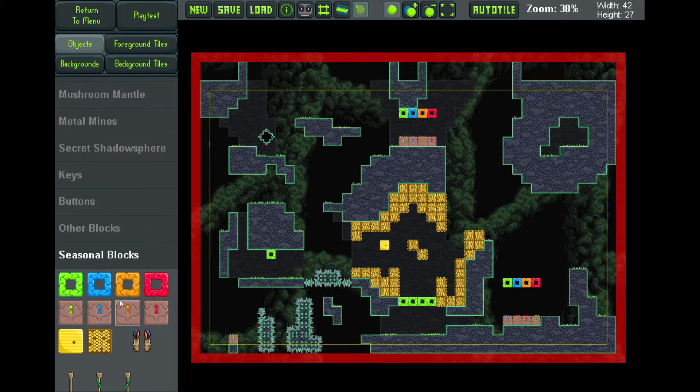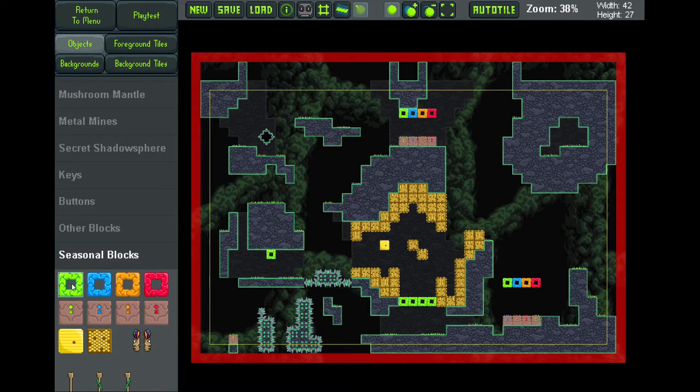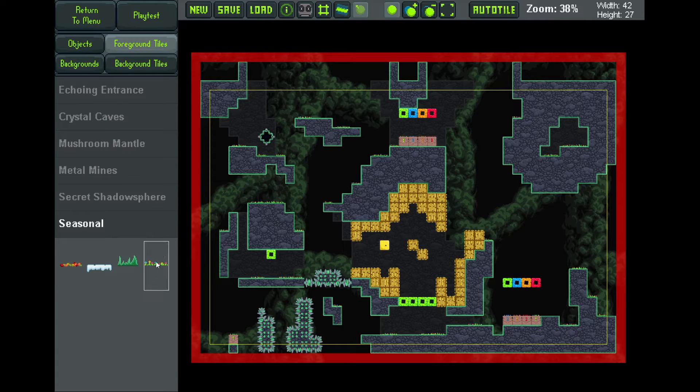We've got four new types of objects to work with. There's cloud blocks, there are plant pot blocks, there's a beehive, and there are honeycomb blocks. In addition there's some seasonal flower tiles for decorating the levels.